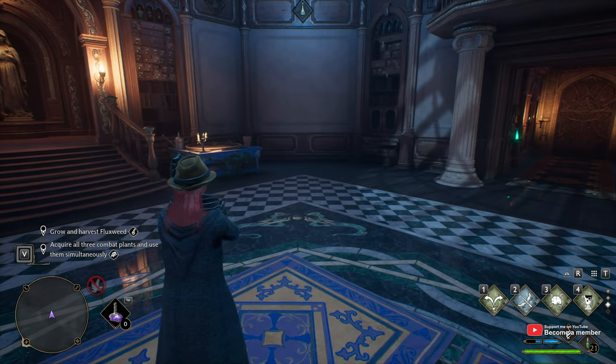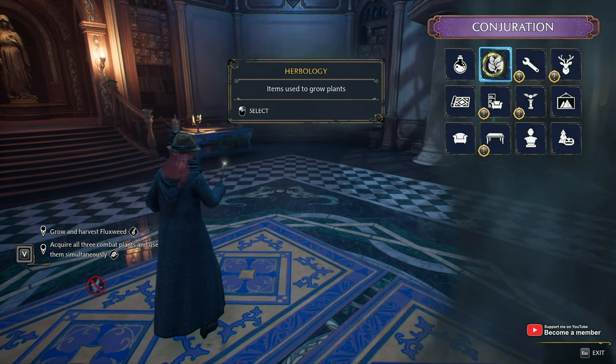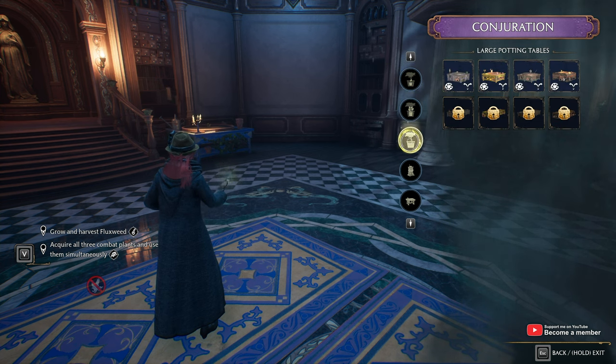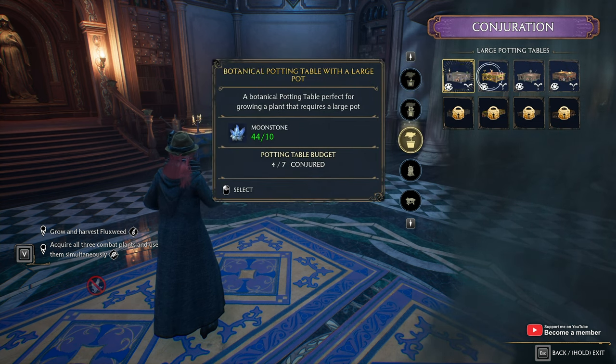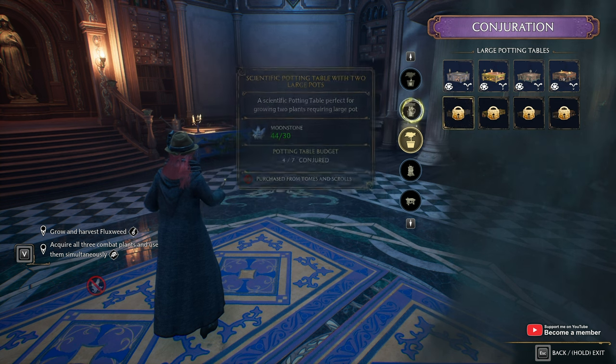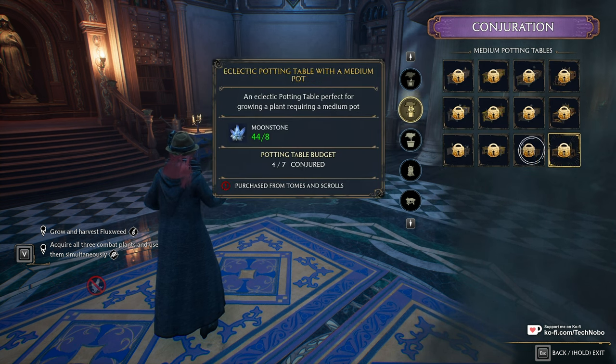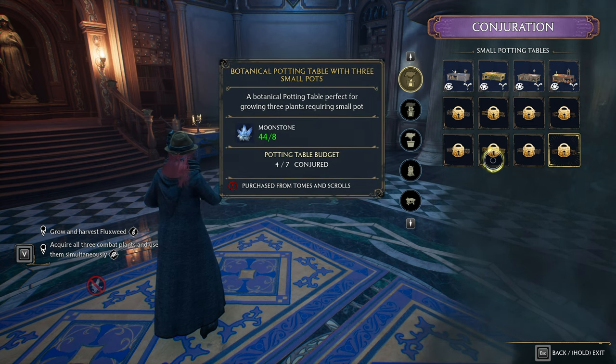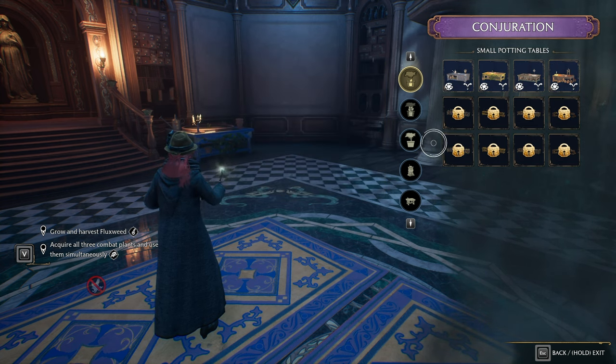In the Room of Requirement, I'll use the Conjuring spell, and you'll see under Herbology we have the small, medium, and large potting tables. The first row is a single pot, the second row is double, and usually the third row is triple. In the small section, we have single, five, and three small pots per table.